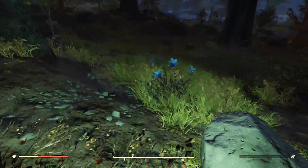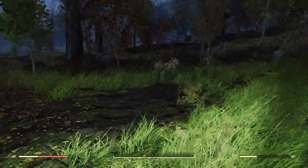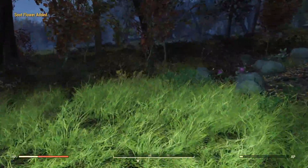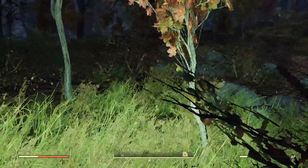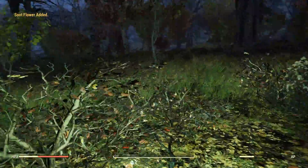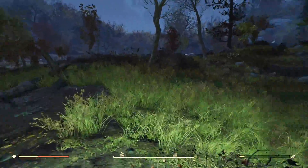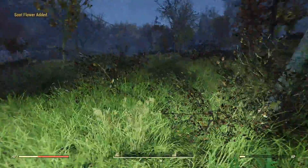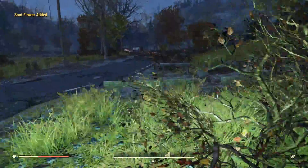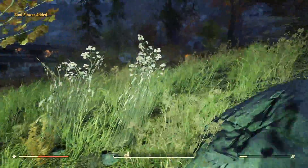Make a right and there'll be some soup flower right there, be sure to go ahead and grab that. Keep on going and grab this soup flower, grab this soup flower as well. Kind of head on over down this way and make yourself an immediate right, head on over here and you'll see another soup flower, go ahead and grab that. Coming on over here, come up just a little bit and you should see some more soup flower. Go ahead and grab that, run straight, and behind a crashed-down log right here will be some more soup flower.